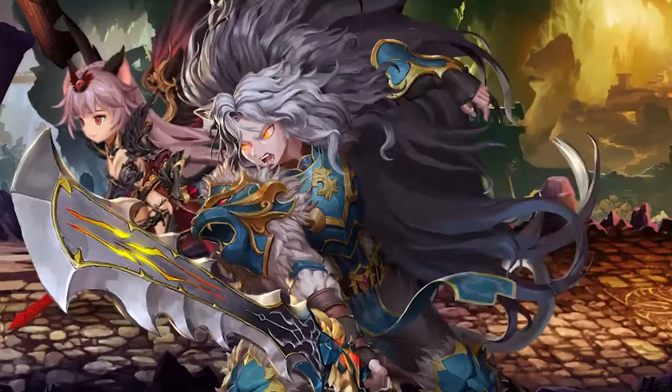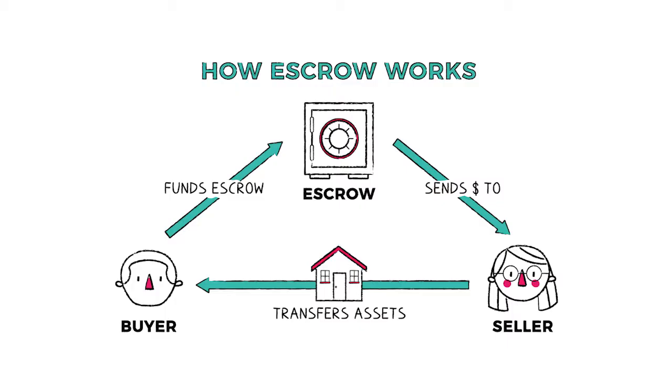Here comes the middleman to the rescue. The middleman acts as an escrow — a third party that controls the assets until the other two parties involved in the transaction meet certain conditions.